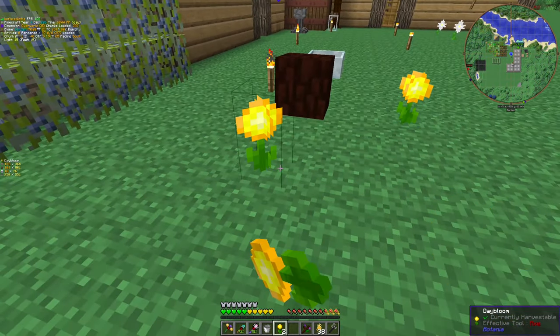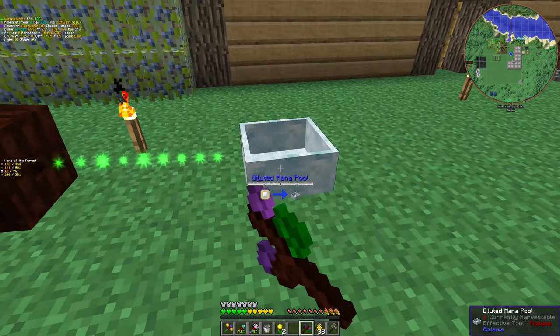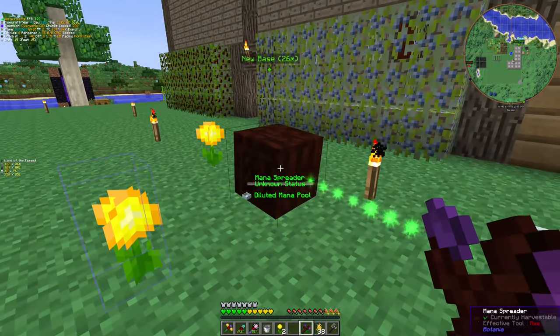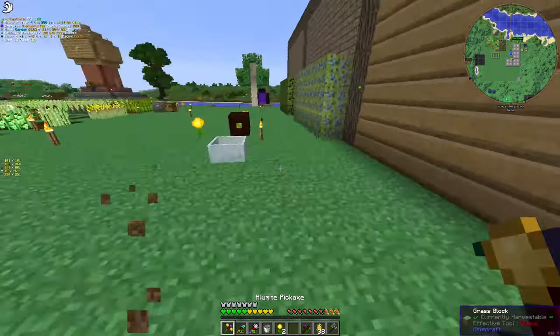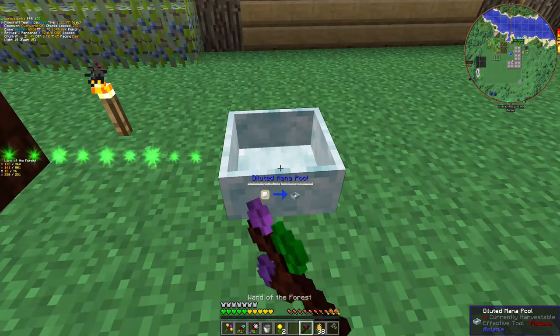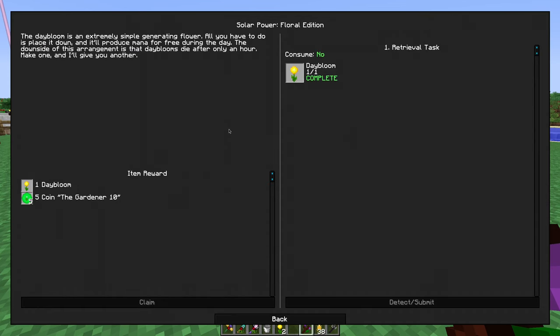I will just place two for now. Okay, this is connected to these and I hope we are getting some mana eventually. By the way, I'm just placing two because if I remember correctly they will decay — they will die eventually. Day Bloom is an extreme super-generation flower but all you have to do is place it down and it will produce mana for free during the day.